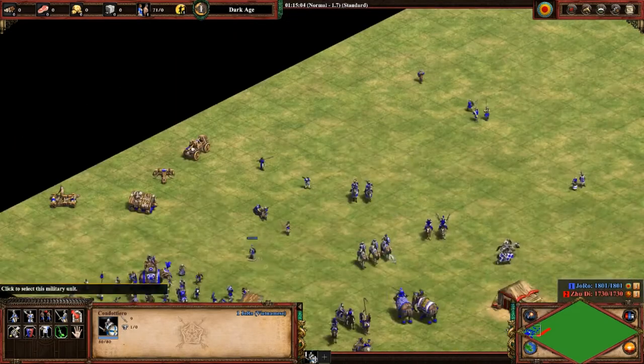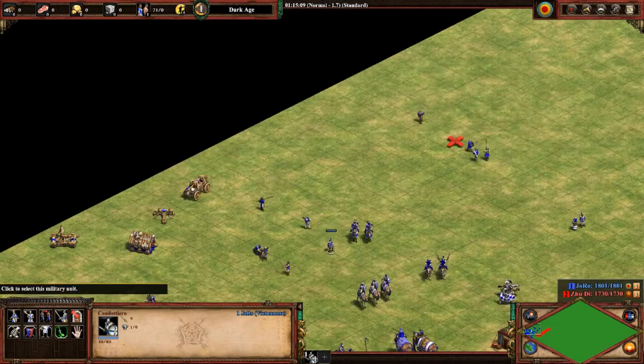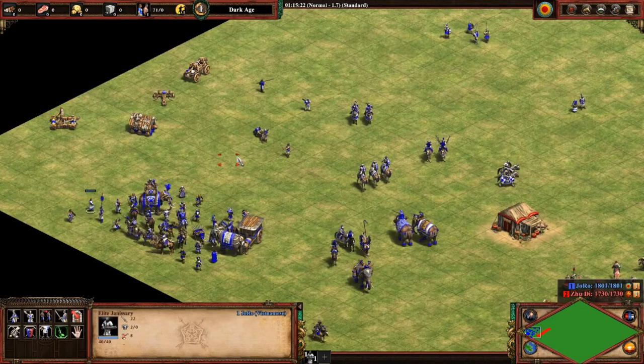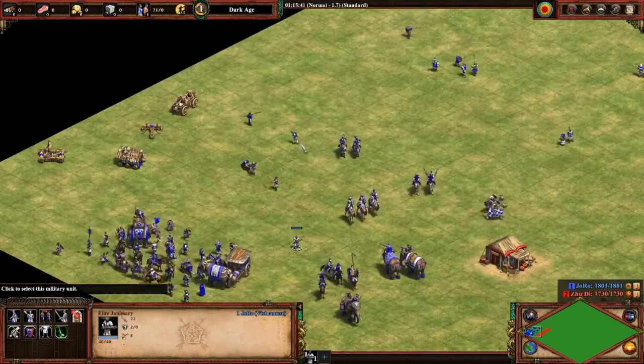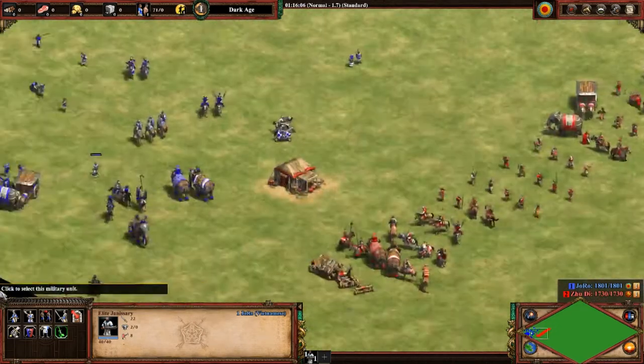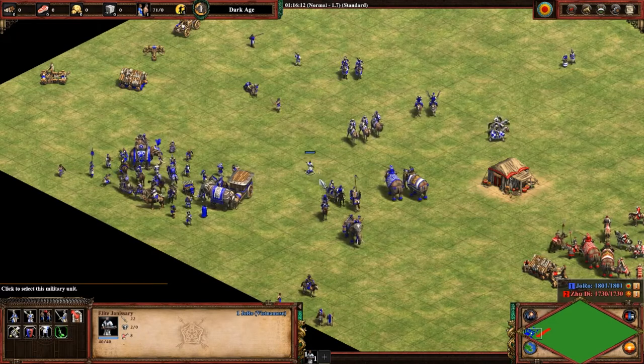The Condottiero is an anti-gunpowder unit — quick, as strong as a two-handed swordsman, but only accessible by Italians or their teammates. Next is the Turks' Janissary, their castle unique unit. It's a gunpowder unit, strong versus infantry, but with such high attack it also does quite well against knights. The weakness is that crossbows benefit from ballistics while Janissaries don't. However, if you mix Janissaries with Mangonels it's very hard to counter since Janissaries kill Mangonels in about three shots.